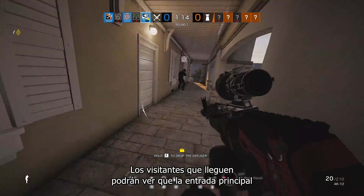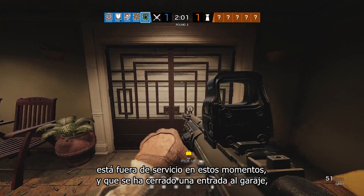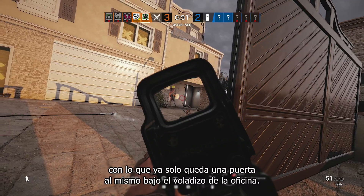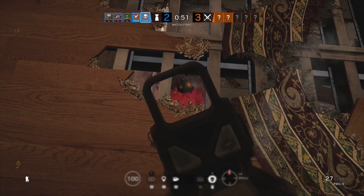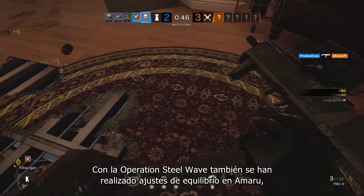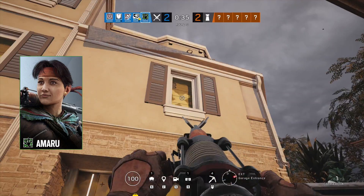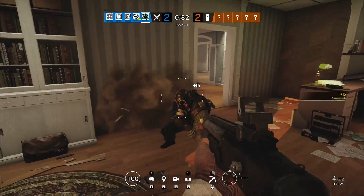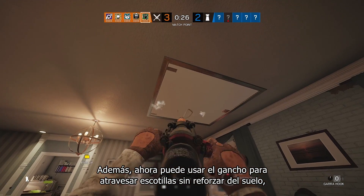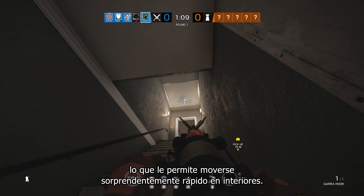Arriving visitors should note that the main entrance is currently out of order and one garage entrance has been closed, leaving only the garage door under the office overhang available. Also coming with Operation Steel Wave is a balancing tweak for Amaru, aimed at making her Garahook entry smoother and swifter. She can now use her hook to bust up through unreinforced floor hatches, making for some surprisingly quick interior movement.